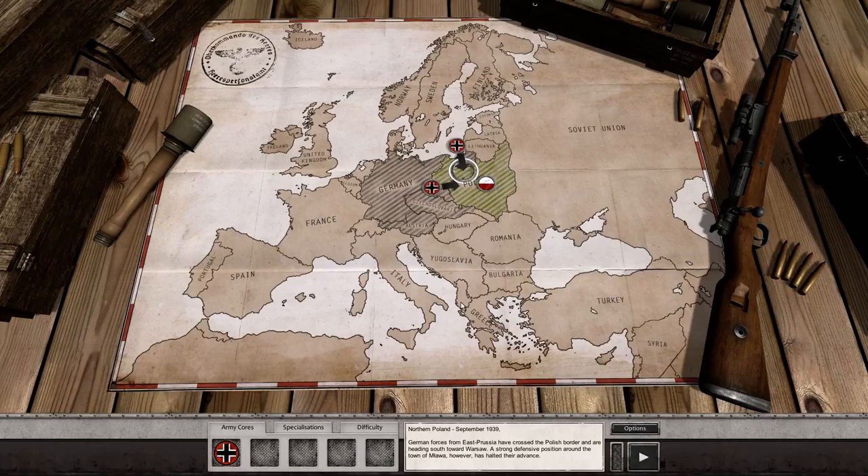As you can see here, we'll be storming into Poland from East Prussia. We'll form the Northern Pincer. And we will be taking on the strong defensive position around the town of Lawa. I want to pre-apologize for butchering all these names - my Polish, German, French, Russian - not very good.